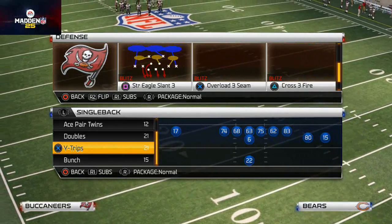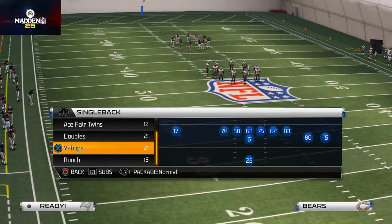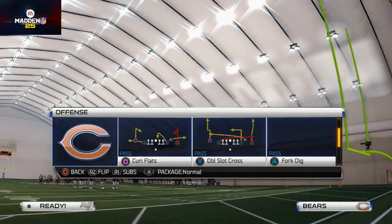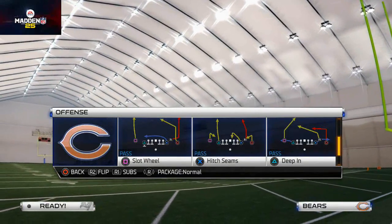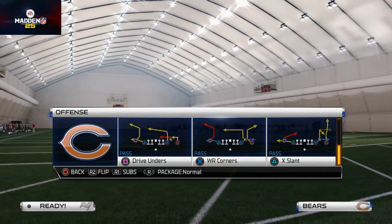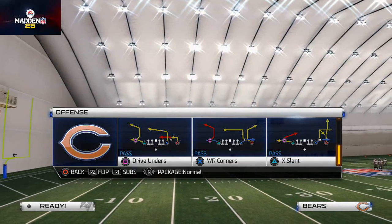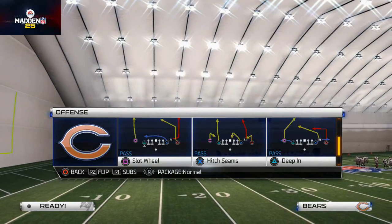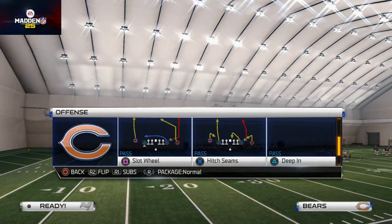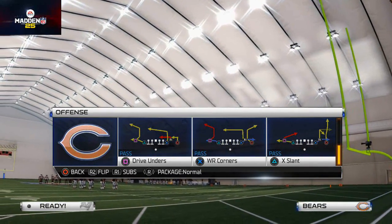We're using the same formation we used last week, but we're going to show you a different play this week. Last week we talked a lot about the shotgun empty giant, and we saw it in the game of the week — we saw how effective it was. This week we're talking about the drive unders, which is a very nice complement to the deep end. You can add the deep end in your audibles and then use the drive unders as a complementary play.